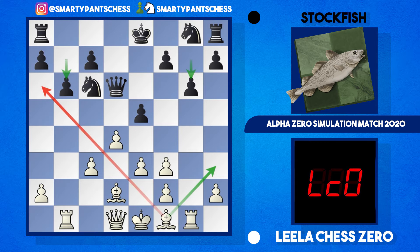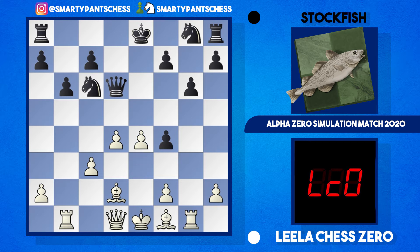Lila found a very nice move: she played f4. The point is two pawns are now hitting e5, so black has to make a decision. Stockfish played e takes f4, and many of us would just recapture with the e-pawn leaving white with doubled pawns, but Lila played e4 instead, which makes a lot more sense because now white is threatening to play e5 and the bishop will win the pawn on the next move.